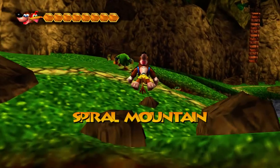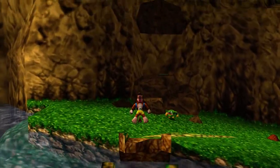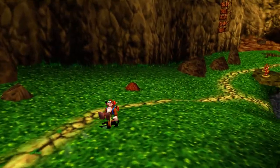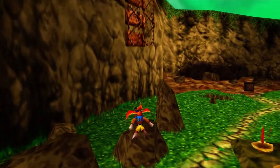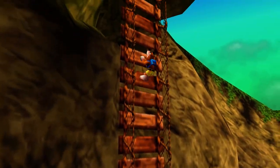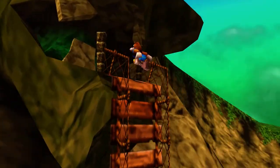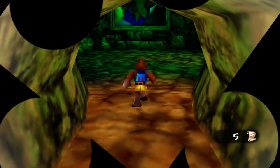Hey there guys, I'm SonicGhost and welcome back to some more Let's Play Banjo-Tooie. Last time we finished up everything we can do in Witchy World for now, and in this episode we're back here in Spiral Mountain as we have ourselves enough Cheeto pages to go ahead and unlock a new cheat in the game. So let's go ahead and enter Grunty's old lair here and pay our good old friend Cheeto a visit.